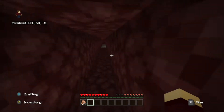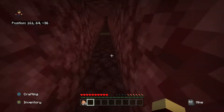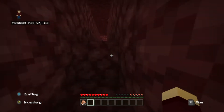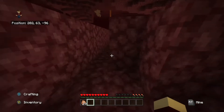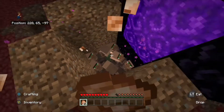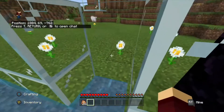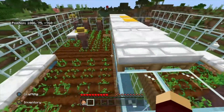As you guys know, last episode we made the villager breeder and it was pretty successful — it works. I didn't get it completely finished in the episode but I've done a little work off camera. It takes a while to get to the location where the breeder actually is. Right here, as you can see, we already have a ton of villagers just chilling in this little area.